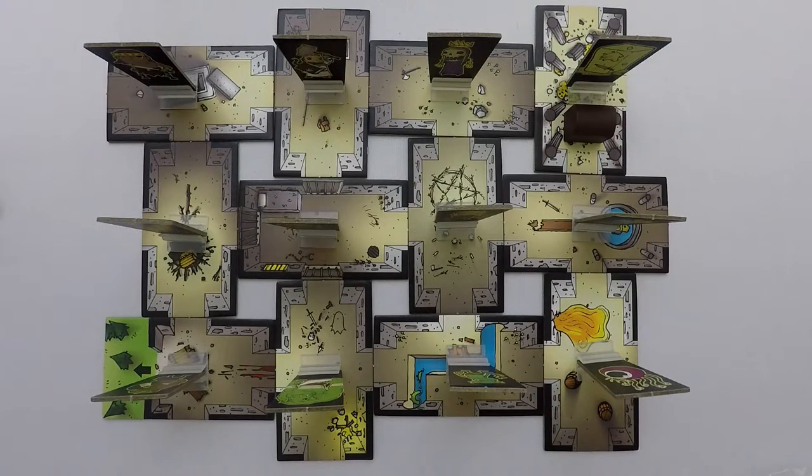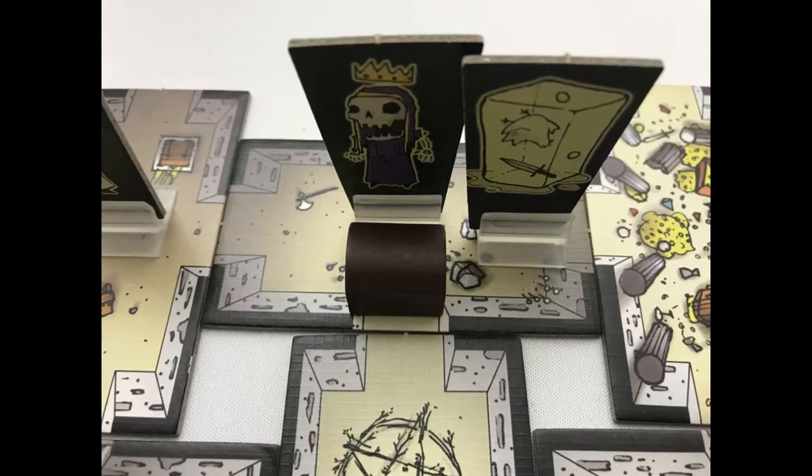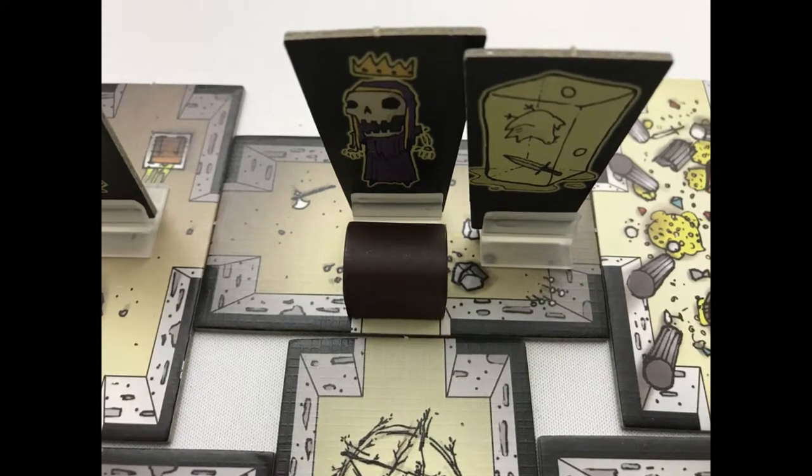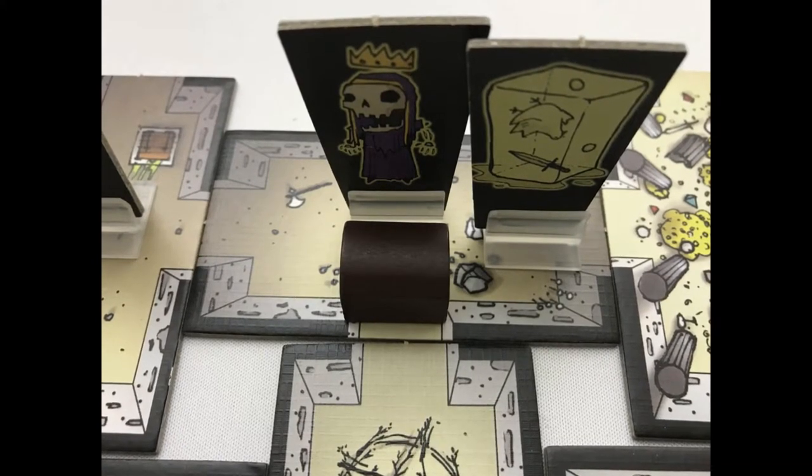Choose a random start player and starting with that start player and going clockwise, players are going to take one of two actions. The first is to move any character that is in a room on their own into an adjacent room. Moving with the treasure chest is the only way you can break this rule — otherwise a character can only move if they're in a room on their own.